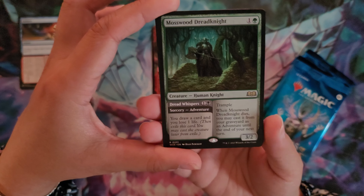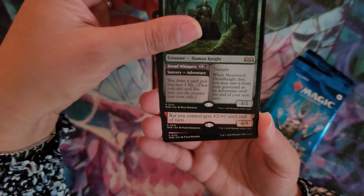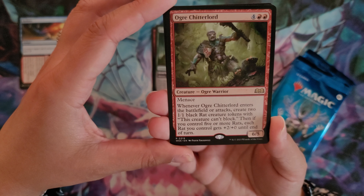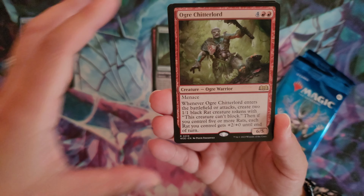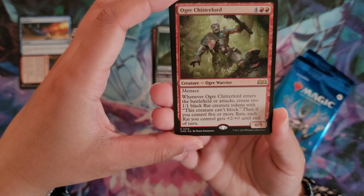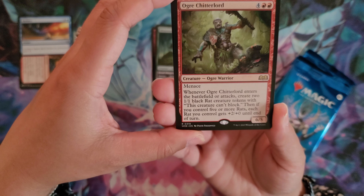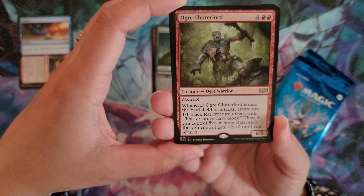As well as Mosswood Dreadknight — another rare that I don't have in the collection, so excited to see those. And this will have a third rare in the pack. We have the Ogre Chitterlord for four and two red. Ogre Warrior with Menace at 6/5. When it ETBs or attacks, create two 1/1 black rat creature tokens. Then if you control five or more rats, each rat you control gets plus 2/plus 1 until end of turn.